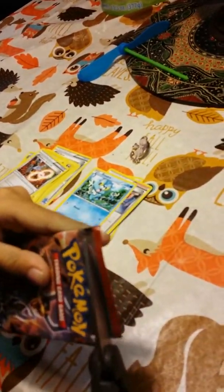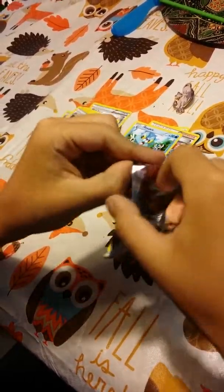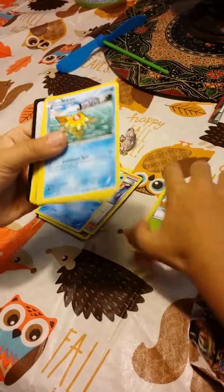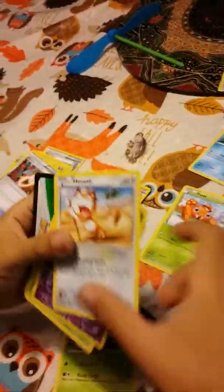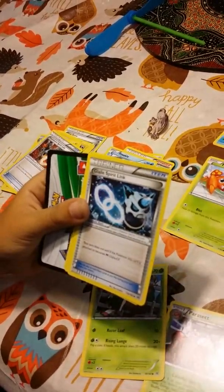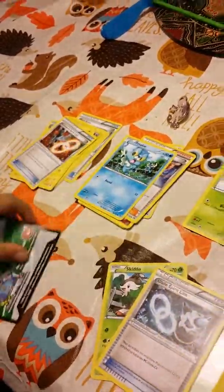We'll open this one — I don't know which Pokémon this is. Paris, Staryu, Skiddo, Bronzor — he has the best defense I've ever seen — Exhausted Tackle, Haunter, Paraset, Skyla, Glary, Spirit Link, Zene, and that's pretty much it.